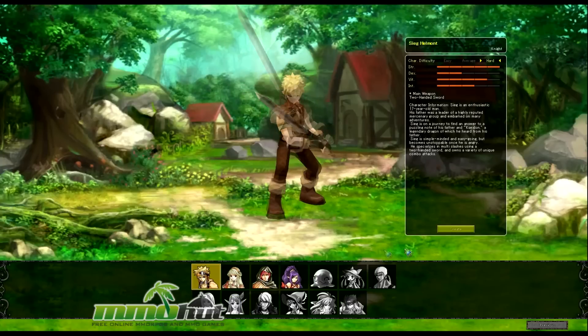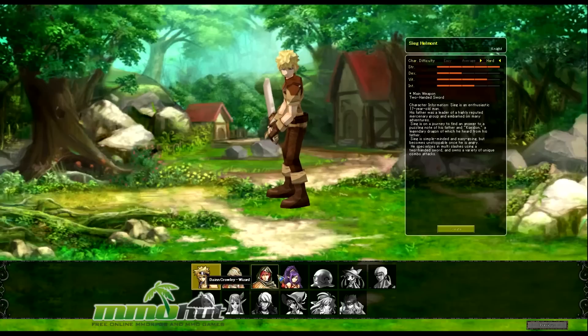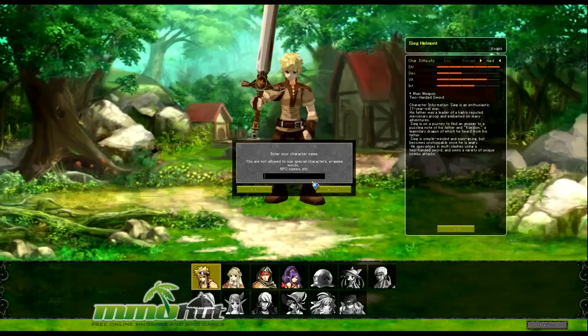I'm going to go ahead and make Siege, which is a warrior. It tells you the difficulty, which is nice. If you're a noob, you really want to stay with the mage because they're the easiest. Let's pick Siege Kalamoth. It's kind of lame that there is no customization, but eh.